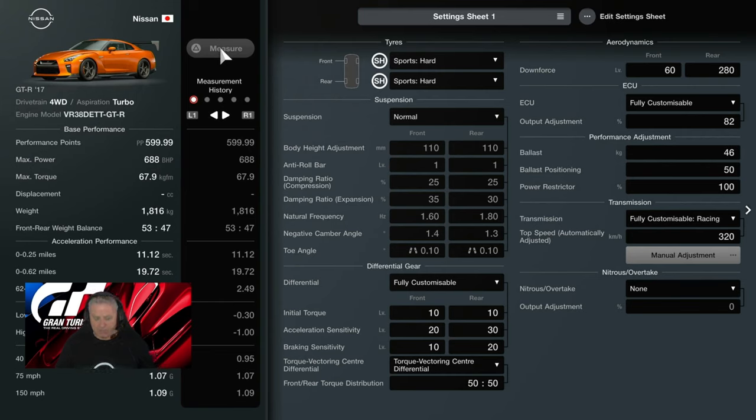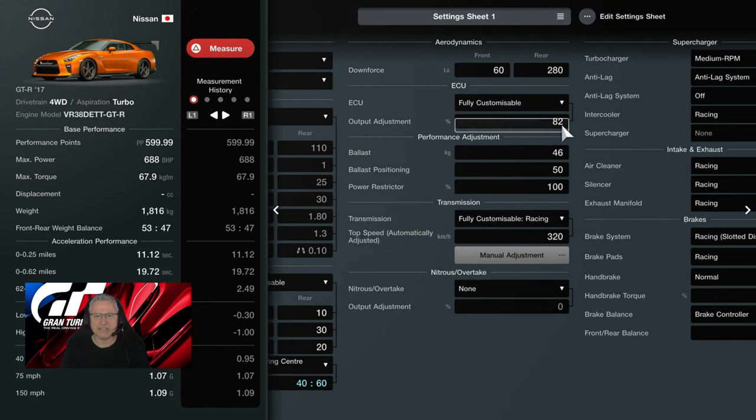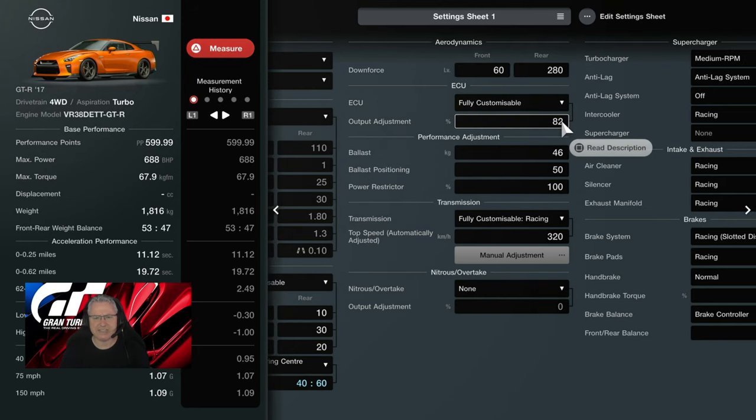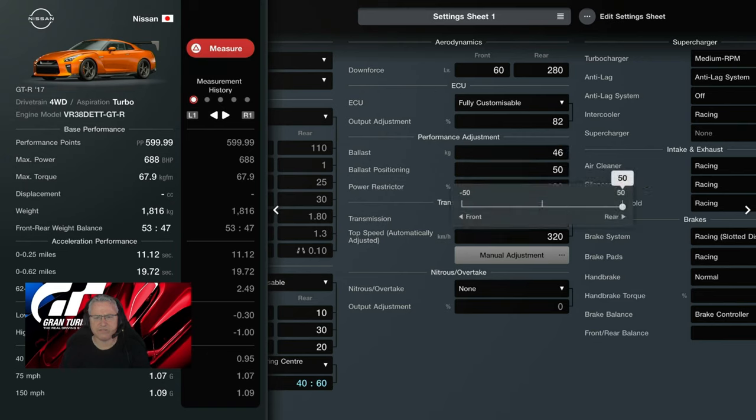We don't normally aim to put any ballast in, and we don't normally go over the PP and trade it off with something. But this is one of those cars where you can absolutely nail it - you can make it an absolute savage. Sports hard tyres, normal suspension. Fully customisable diff currently set to 50-50 torque rear, though I'm probably going to change it to 60-40. Downforce 60 front, 280 rear. We've got a front splitter, side skirts, rear valance, and a high-level rear wing. Customisable ECU set to 82%. Ballast at 46, position 50 - all the way to the back, to get it over the rear wheels. Power restrictor set to 100, so we've not taken anything back.